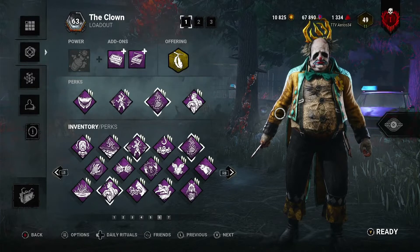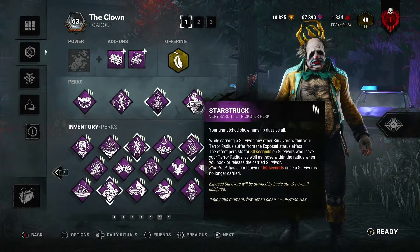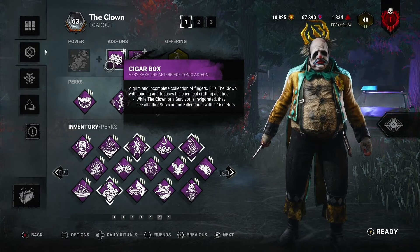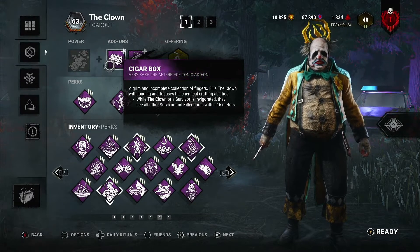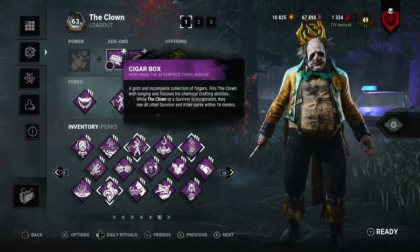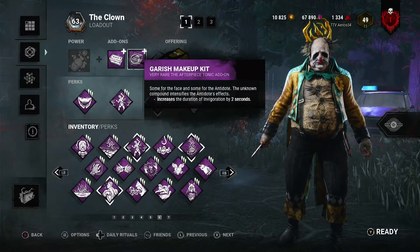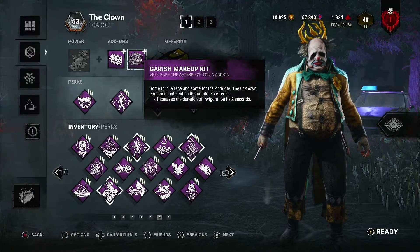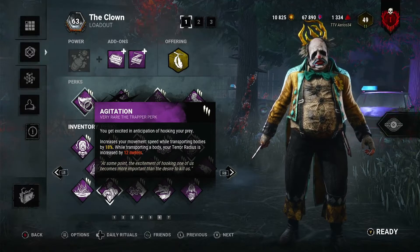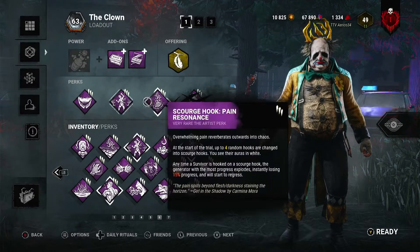The second game fully shows how the build works. We're combining Agitation with the Cigar Box add-on, so when we use the yellow bottle we can see people through walls within 16 meters. We can use this to detect people getting in lockers and immersive gamers hiding. Then we're using the Garnish Makeup Kit to become invigorated for two extra seconds - giving seven seconds of wall hacks as well as seven extra seconds of that 28% speed boost instead of 18%.